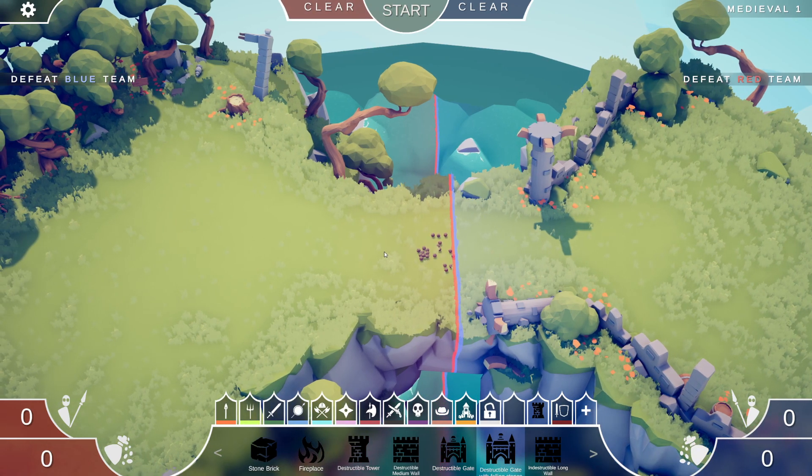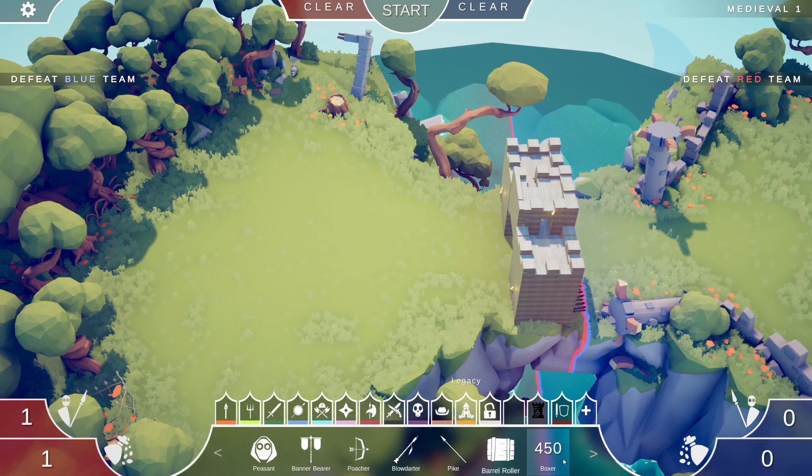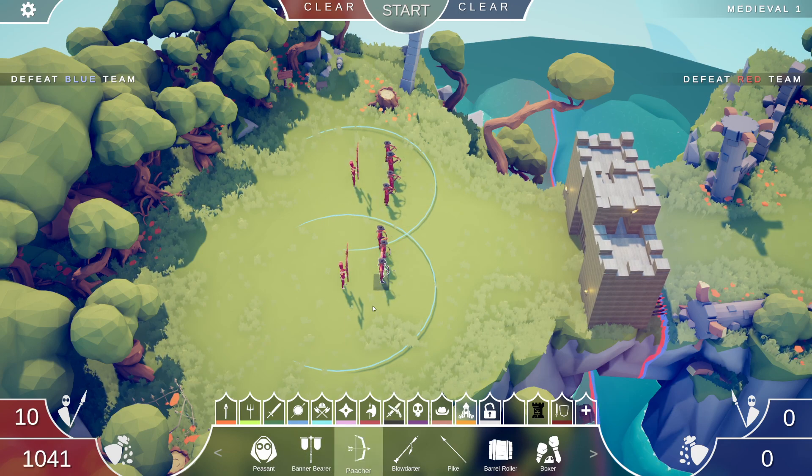Let's try and position the gate a little bit better away from anything that I would collide with. And then if I come over here and I grab some of the banner bearers — I think these guys force units to stay — and then I grab some poachers. I can keep the poachers here, and then maybe one more banner bearer right here.